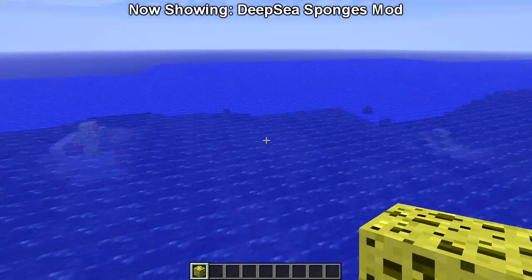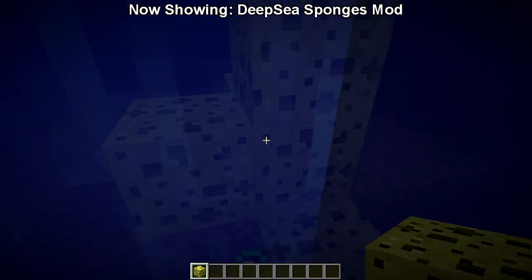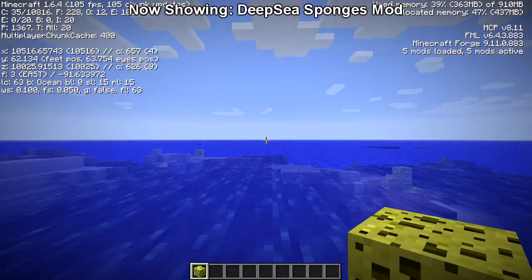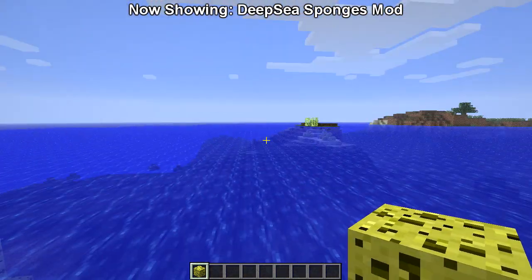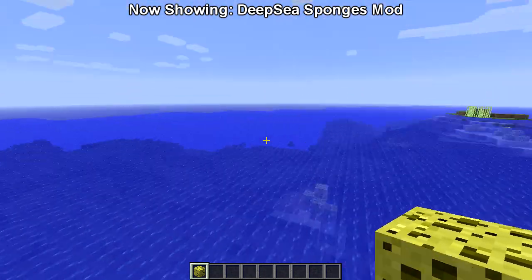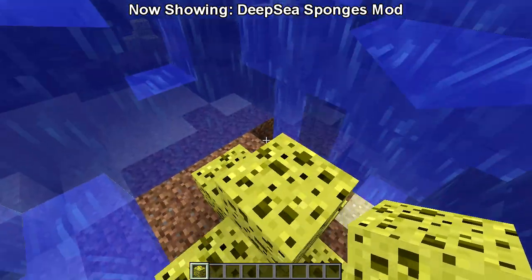What this mod allows us to do is have random patches of sponges anywhere on the ocean floor. If I go F3, it has to be in the ocean biome. This is version 6.4 right now, so the world generation is the poopy one — after 10,000 blocks you get nothing but ocean biome. So we get some incentive to go this far out.